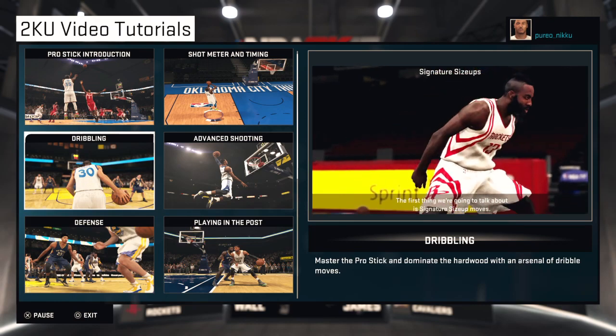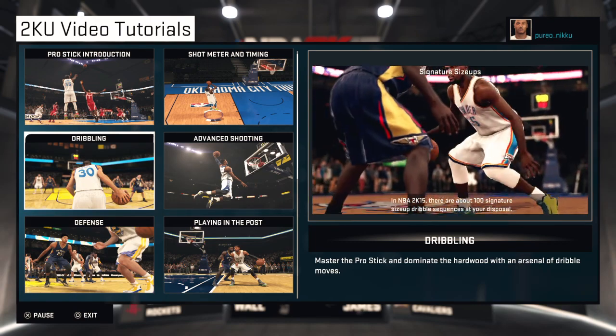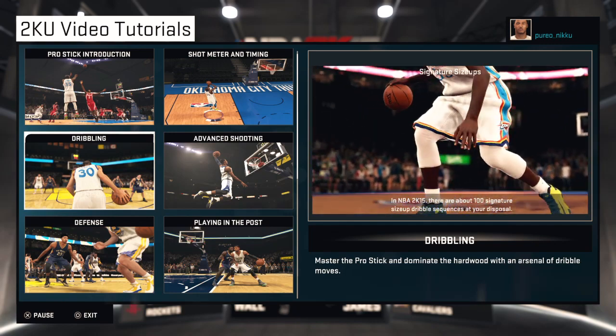The first thing we're going to talk about is signature size-up moves. In NBA 2K15, there are about 100 signature size-up dribble sequences at your disposal.